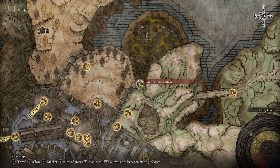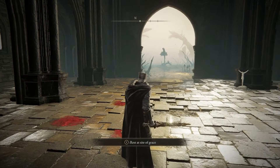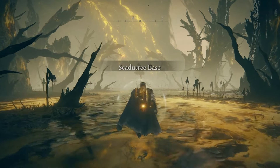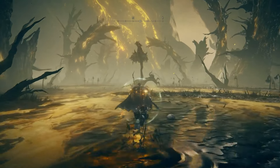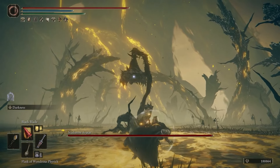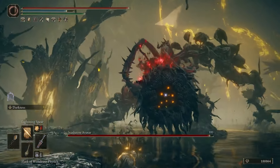This is called the Tree Worship Sanctum Site of Grace. Before we go further to show you what the Scattered Tree Avatar looks like, this is your last chance to click off the video before I go into the boss room. From here it's very obvious — enter the area and the first time you go in you're going to get ambushed by the Scattered Tree Avatar. It's a fun boss fight, but also very annoying if you don't understand the mechanics. You'll have to knock it down three times and land three critical hits for it to be officially killed.